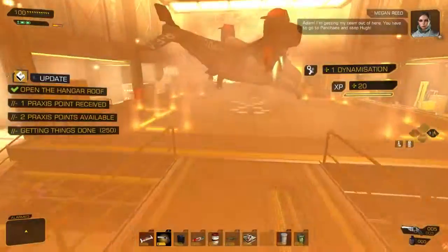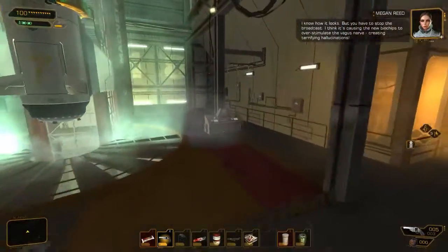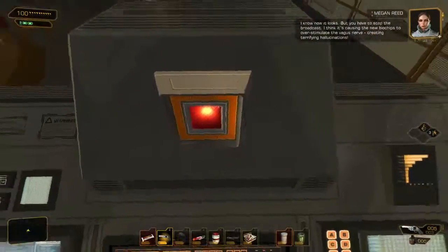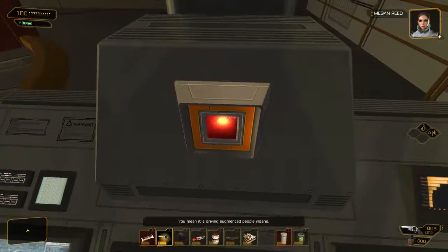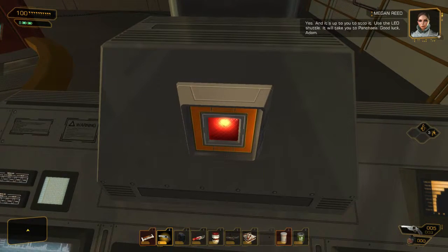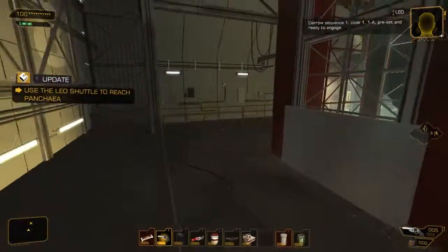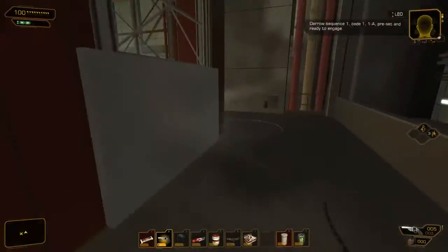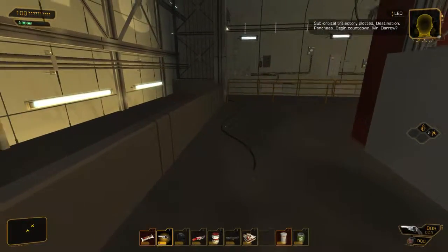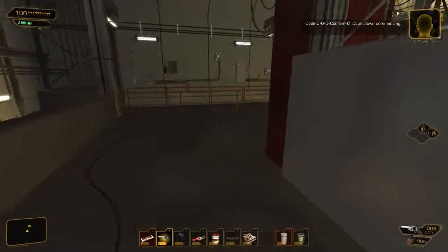It doesn't matter how quickly you do this. You might want to cloak past some of the crazies, as we call them, because they can chase you up here. But it doesn't really matter — you just want to reach this button and then wait for Megan to stop talking. As soon as she says that, press the button, and now we wait. Just quickly — press yes here when she asks, which is to the right.